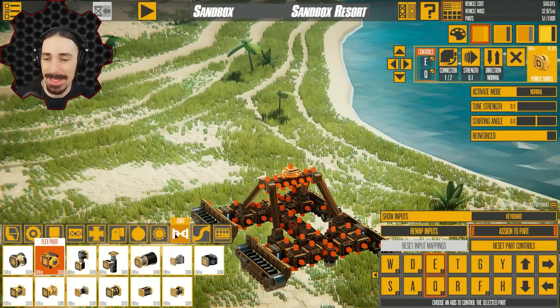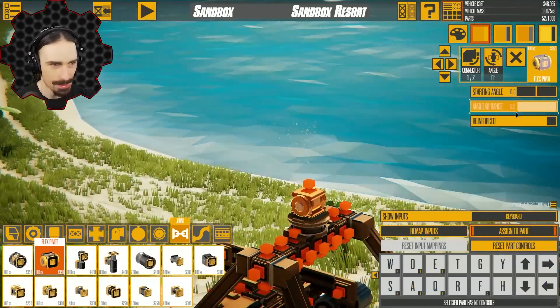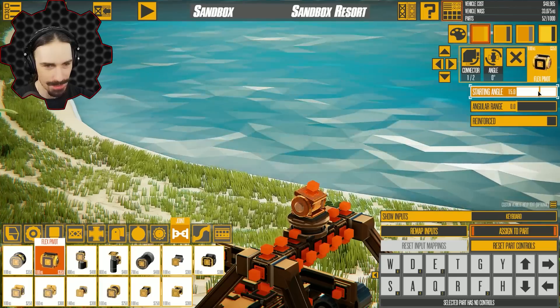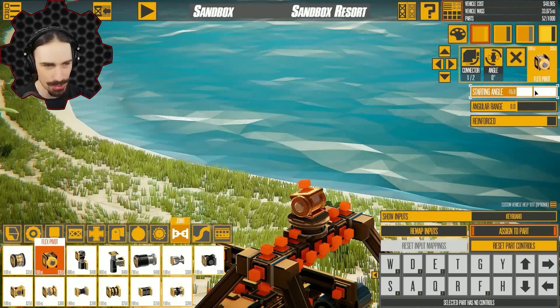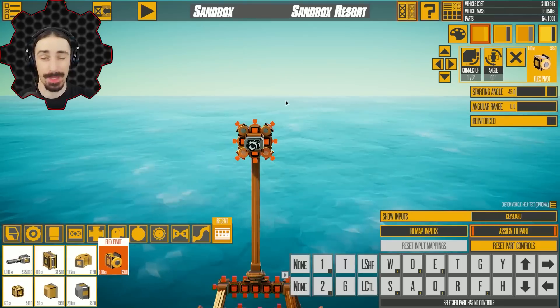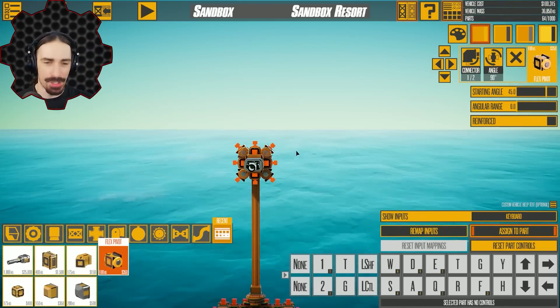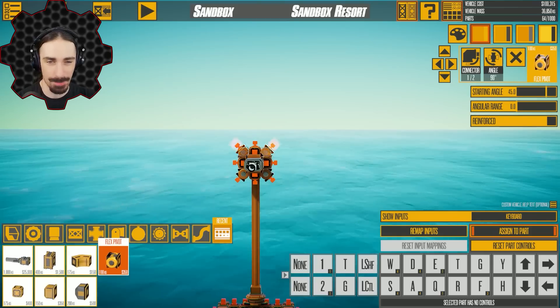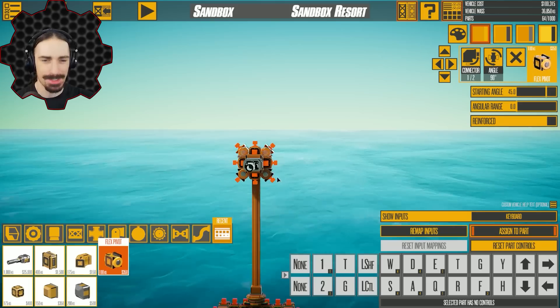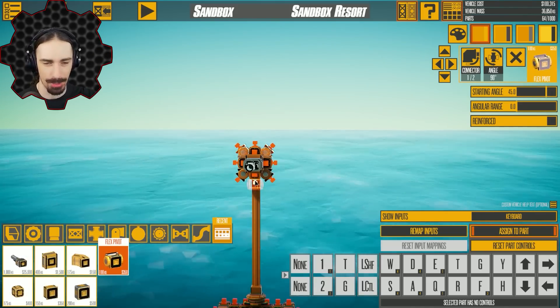I'm thinking one of the recently added parts may actually help with this, and that part being the flex pivot. Because now we can change the starting angle, and I can just angle each individual laser using these pivots. I think this is going to be the simplest way to start this off. I pretty much got an eight-sided starting point using these flex pivots to give me this 45 degree angle. So that means each of these points has to have 12 lasers branching off and converging onto a single point.